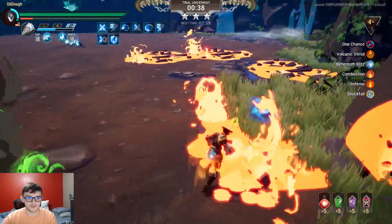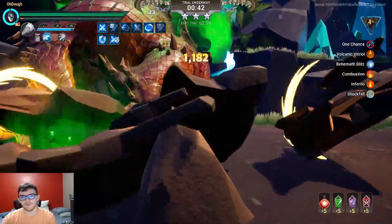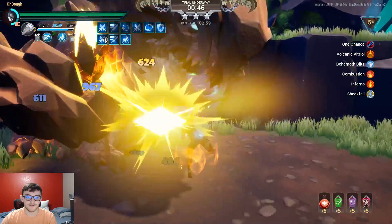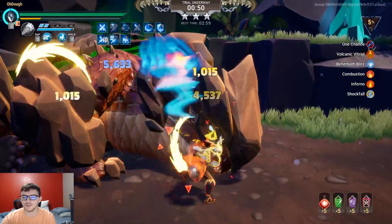Moving past that, you've got Combustion — Behemoths' physical attacks set Slayers on fire. Bring Molten and Fireproof, that's all there is to it. In Inferno, Behemoths-on-fire effects last longer and deal more damage. Again, just bring Molten.